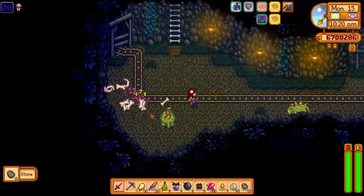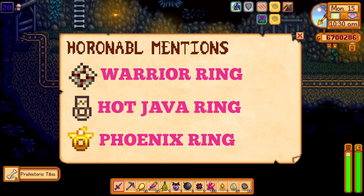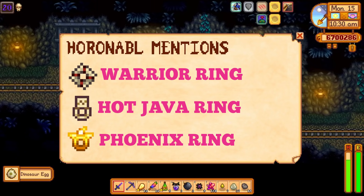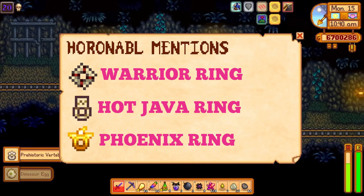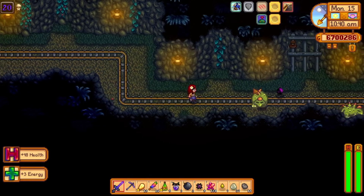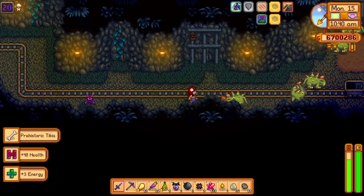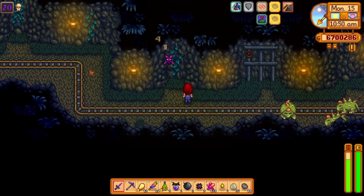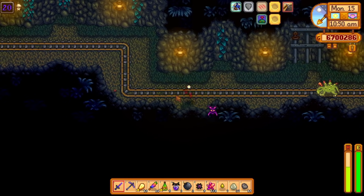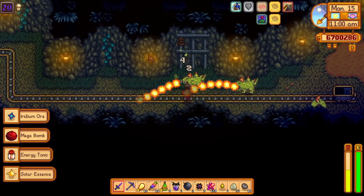There are quite a few other rings in Stardew Valley that didn't make my supreme rings list, but they do deserve an honorable mention. The warrior ring can give you a burst of strength when you defeat an enemy and the boost is quite good. The hot java ring will make enemies have a chance of dropping coffee and triple shot espresso when you defeat them — you can only find it in the volcano dungeon. The phoenix ring will revive you once per day with 50% health. It could be pretty useful, but you could just simply not die.